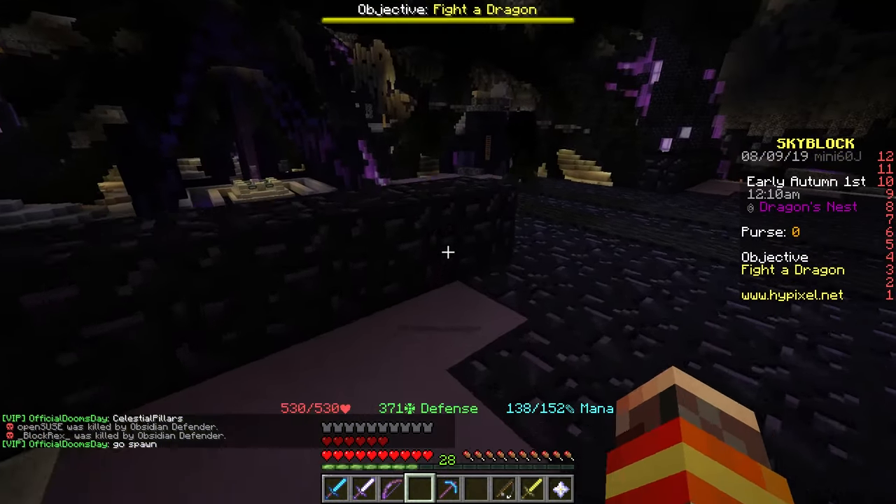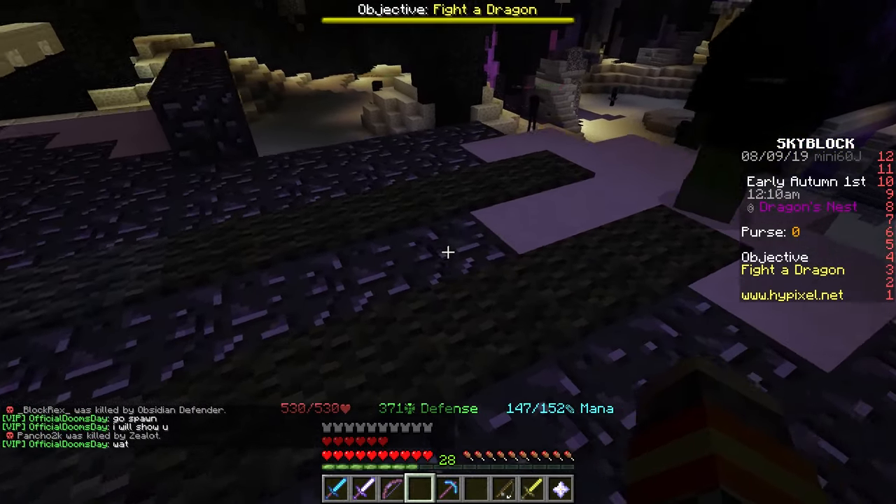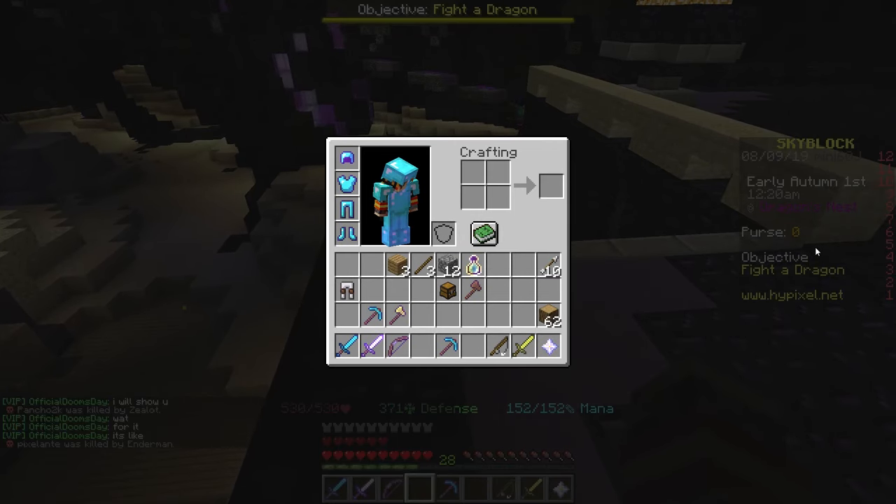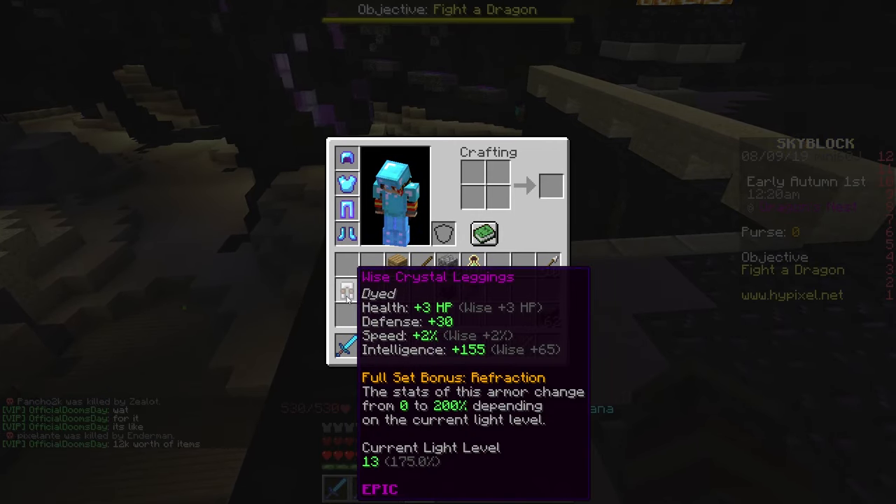It also has a chance of dropping crystal fragments, and crystal fragments are the materials you actually need in order to craft the crystal armor. I don't actually have any crystal fragments on me because I used them to craft the crystal leggings.